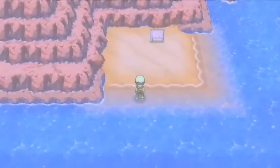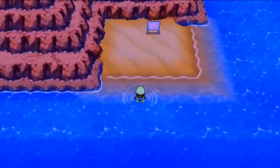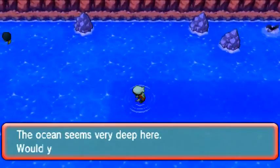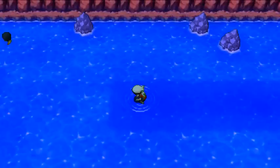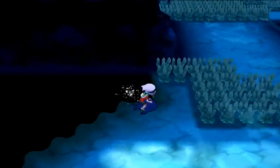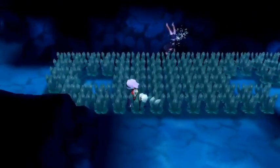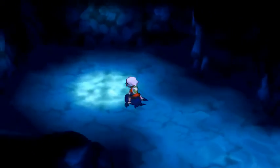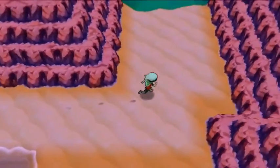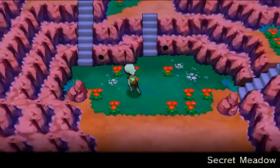Heading over to the Secret Meadow. The Secret Meadow has six secret base locations as well. Diving in and swimming all the way up, popping out of the water and following the path — congratulations, the Secret Meadow. There are six holes here — here's one of them right here. The first cave is an interesting-looking cave.